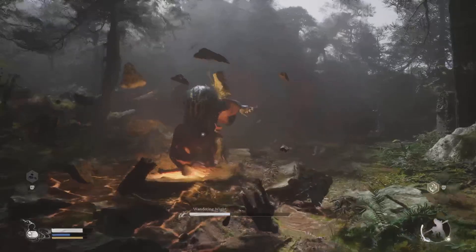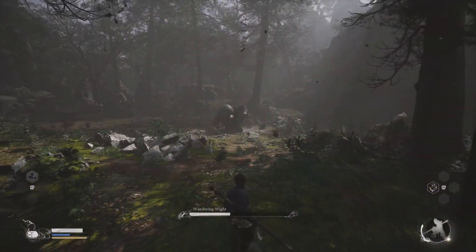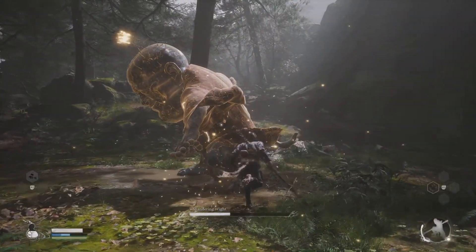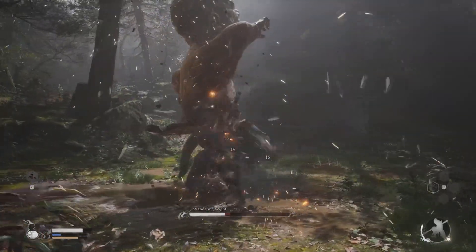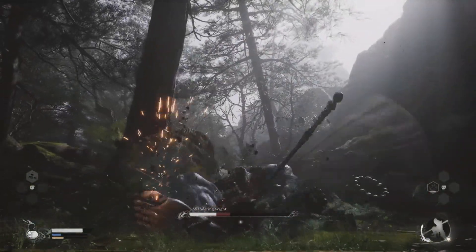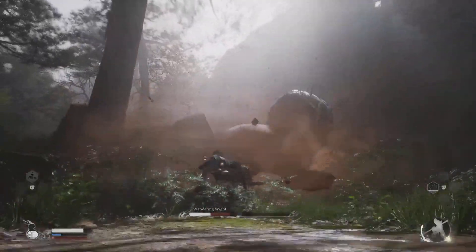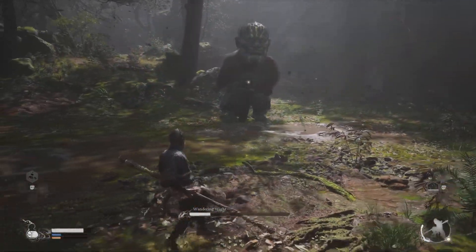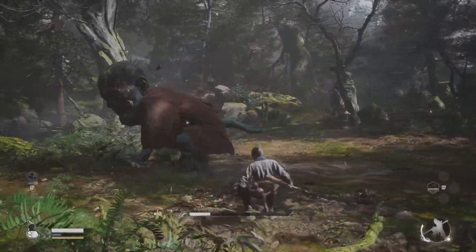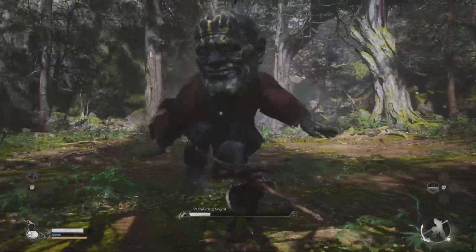He's also going to do a ground pound move where he pounds the ground and AOE quakes come out. Make sure you back away as far as you can — don't dodge through it, just keep backing away. The quakes pop up four times, which tricked me the first time I fought him. He'll do one big quake, then another, then a third, then he pauses and there's a really big fourth one that kind of tricks you.